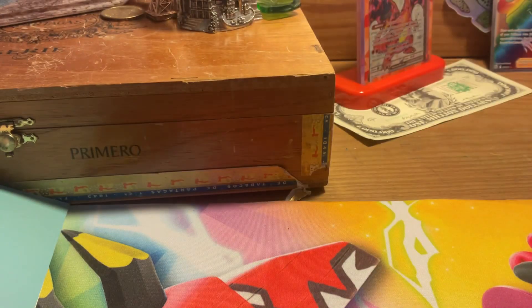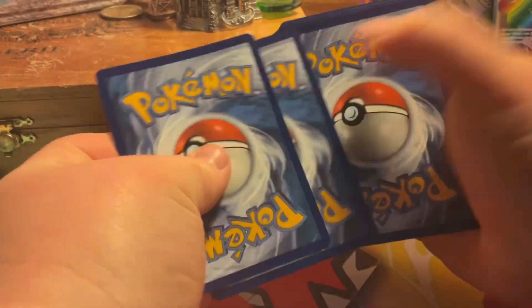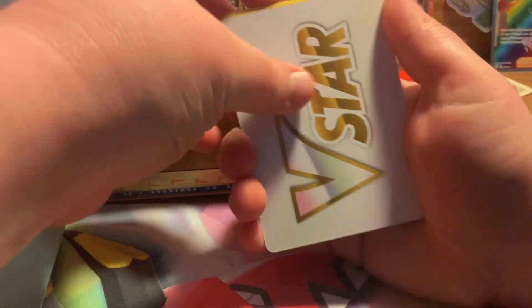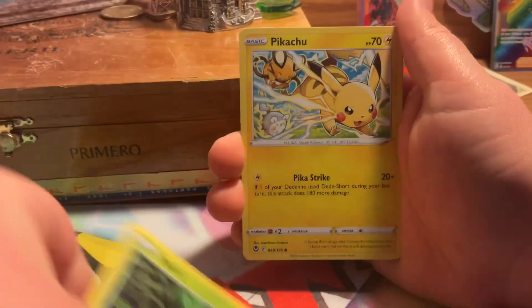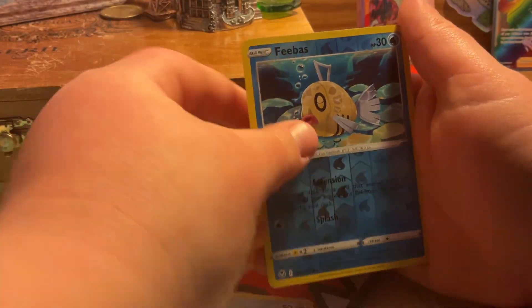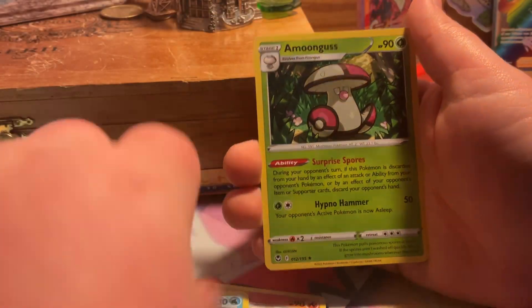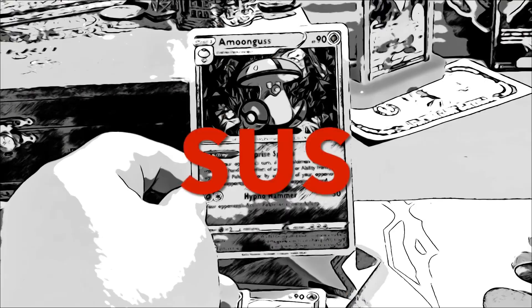So nothing special, but I will reveal the price of that at the end of the video, so stick around for that. One, two, three, four — another V-Star Marker, for goodness sakes. So we got that, Leafy Camo Poncho, Palossand, Matang, Togedemaru, Petilil, Pikachu, Growlithe, Clink — I like Clink — Feebas, and the final card of today would be an Amoonguss, which is just... sus.